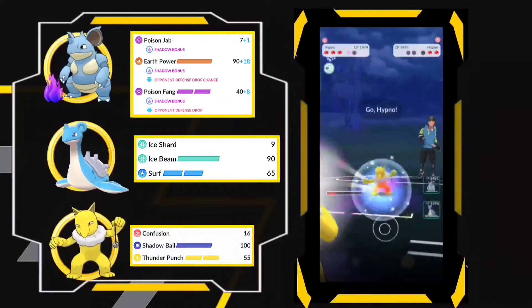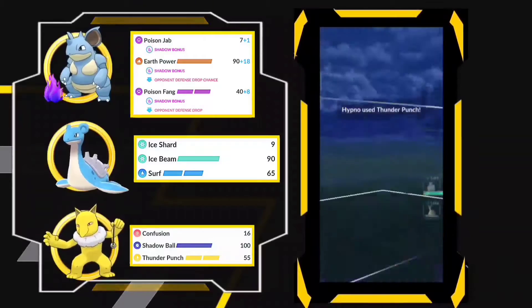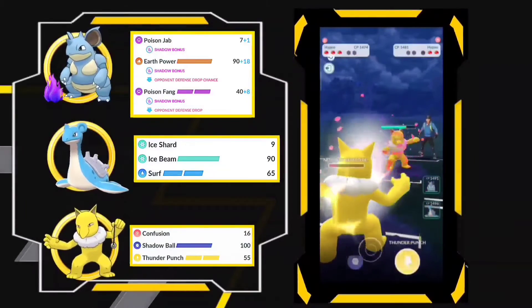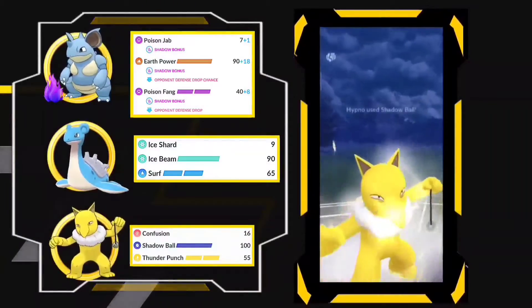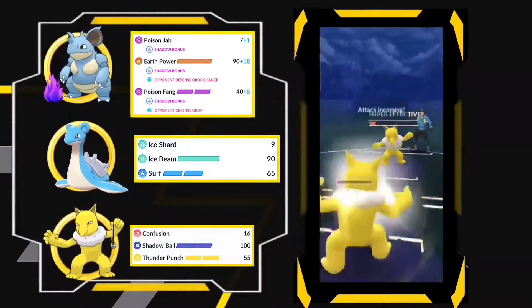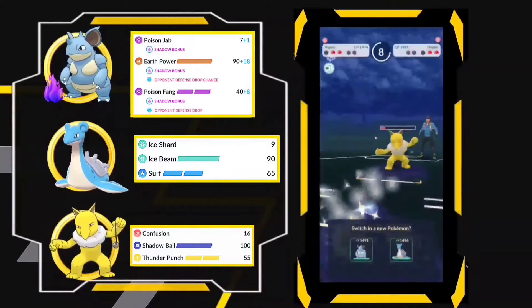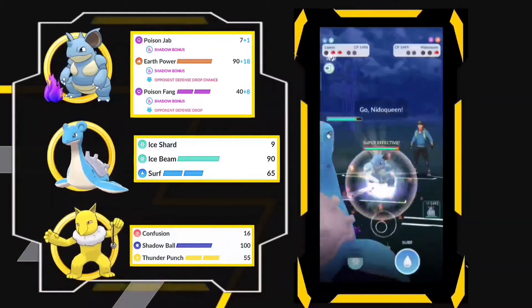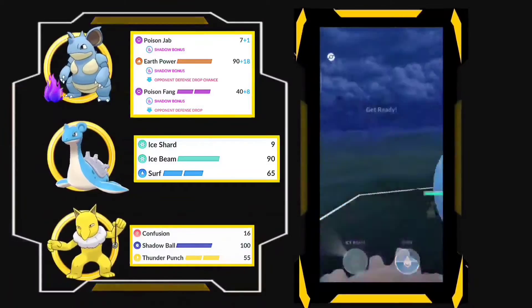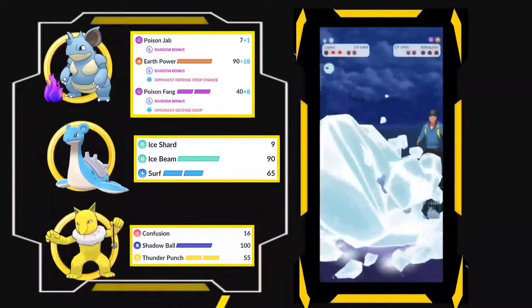The opponent decided to come in with Hypno, and it was just a Thunder Punch. Yes, I got the Shadow Ball off and he actually barely survived that Shadow Ball. Now I'm going to come in with Lapras and farm it down. What's in the back? It's Nidoqueen — and I'm going to one-shot it with Ice Beam. It's done, it's gone. Let's get into the next battle.